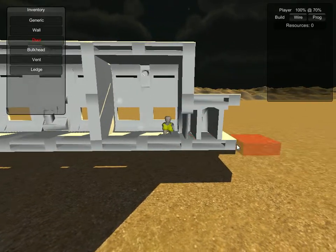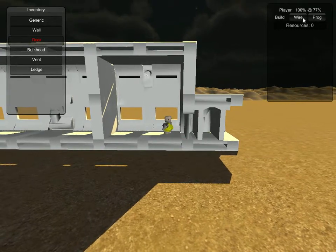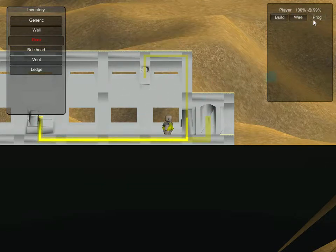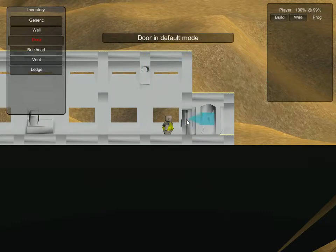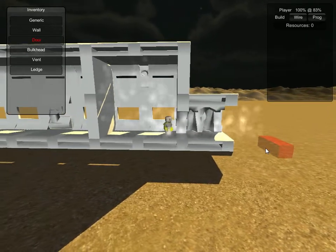So how do we deal with that? Well, let's go ahead and put a door here — this door opens and closes just fine. Let's go back into wiring mode. We still have some errant wiring, but that's okay. Drag this here and drag this here — now everything is powered correctly. We'll go into programming mode and connect the bulkhead to the door. When we open the door, it opens the bulkhead as well.